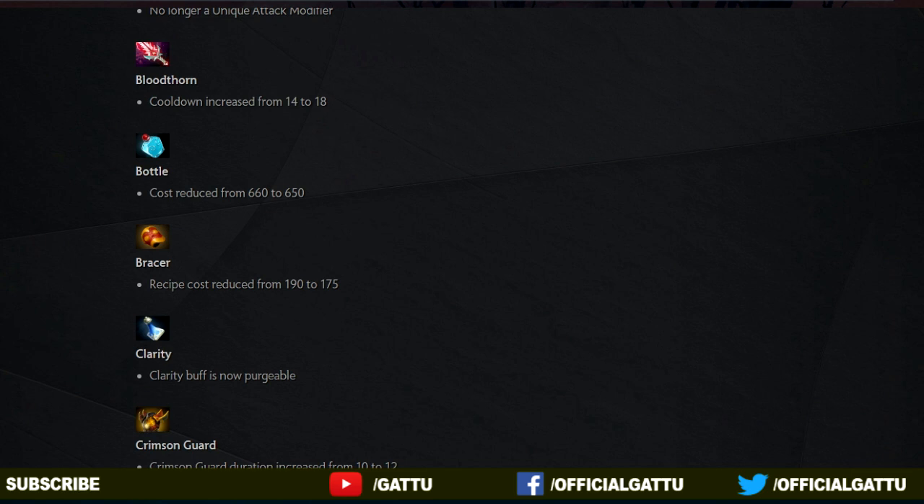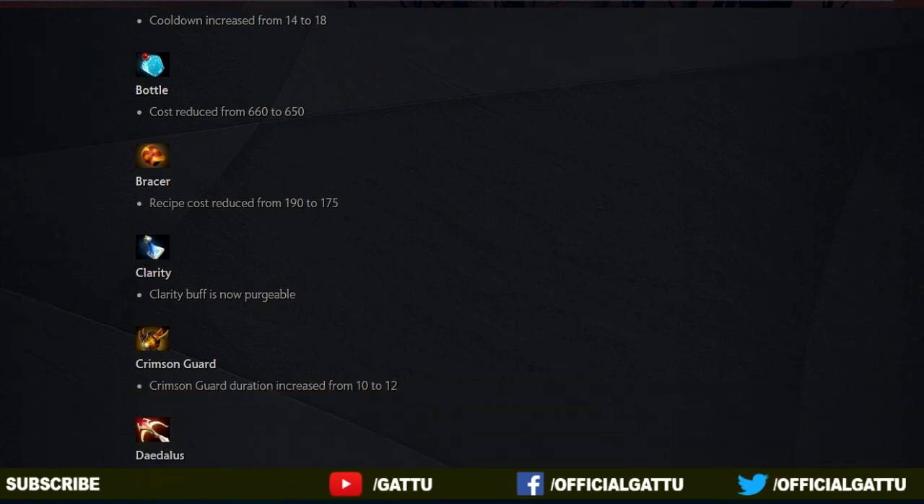So it's going to be really cool to spend a bit less on Bracer. And now the next update: Clarity is now purgeable. What this means is that if you get attacked by a creep or a tower, the effect of the Clarity is going to stop.